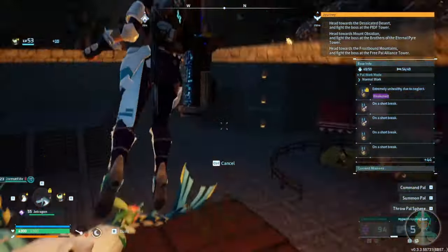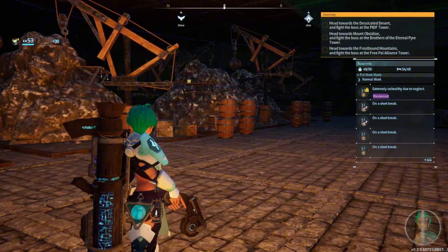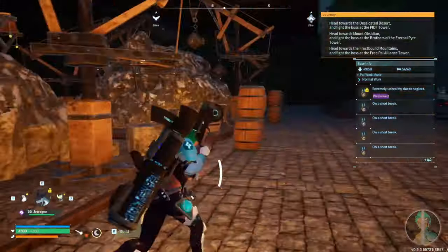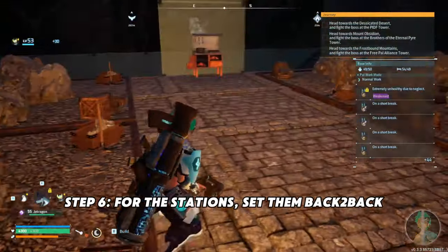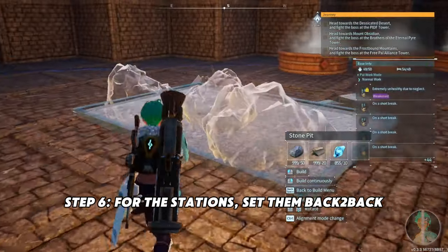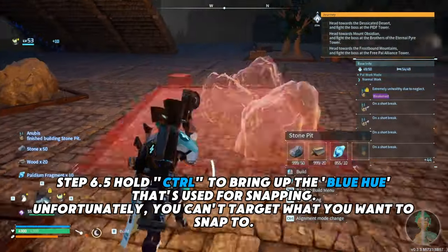Now we go to the third floor via the elevator. The third floor is my artistry — this is where pals function and do their own stuff. They do mining. I have a lot of mining nodes: four in this area, four in this area, back to back. When I say snap, I'm not talking Thanos snap — I'm talking Palworld snap. You put one down and snap them back to back.